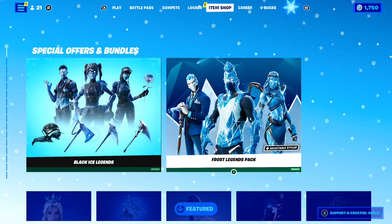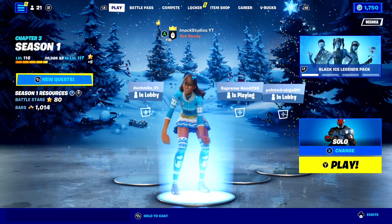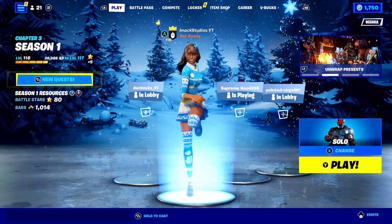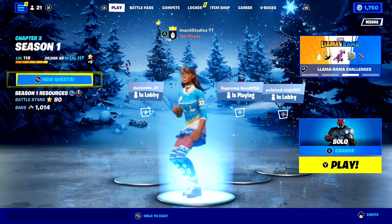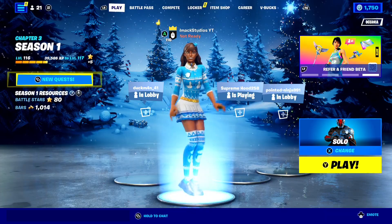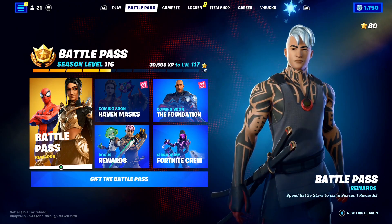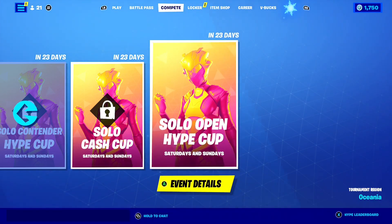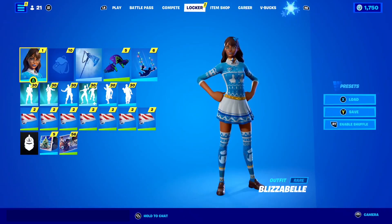If you don't have a PC, there's actually one more way to get the Blizzabelle skin on console — by going to the link down below in the description. Epic Games knows that not everyone has a PC, so they made a way for console players to also get the skin. In the description I'm going to put the official Epic Games link that lets console players get the skin for free. All you need to do is go to that link and sign into your Epic Games account.